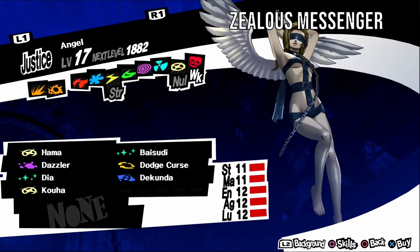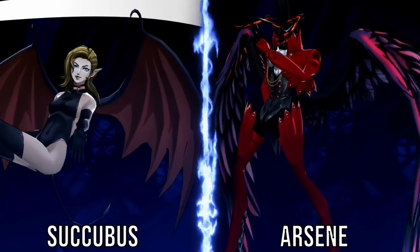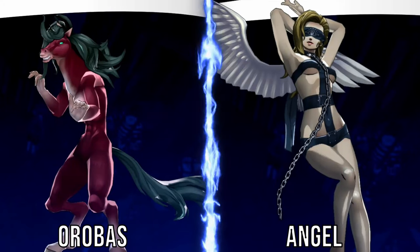Orobas, aka Queen Sage, is weak to bless. It has a timid personality, so negotiate with kind answers. It can be found in Path of Qimda levels one to five. For a fusion, fuse an Apsaras and a Succubus. Angel, aka Zealous Messenger, is weak to curse. It has an irritable personality, so negotiate with serious answers. It can be found in Path of Qimda levels one to four. For a fusion, fuse a Succubus and an Arsene. Orthrus, aka Twin Headed Guardian, is weak to ice. It has an irritable personality, so negotiate with serious answers. It can be found in Path of Qimda levels four to nine. For a fusion, fuse an Orobas and an Angel.